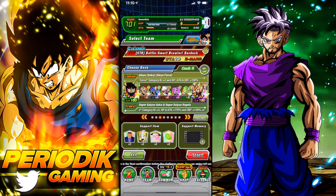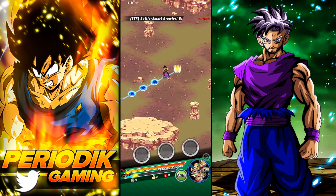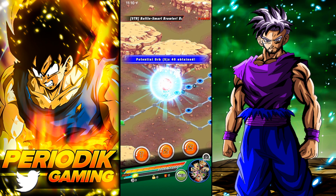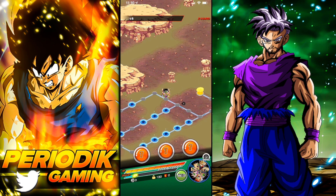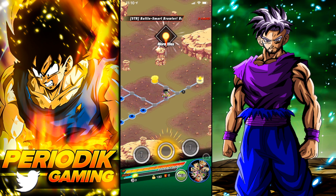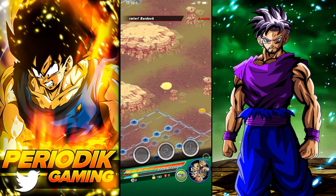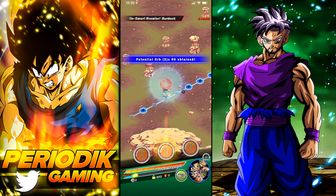Go into any one of these characters' events. For example, I'm going to jump into this event and bring LR Team Bardock — it doesn't matter who your friend unit is. We're going to fly through this because we don't care about the hidden potential right now. If you haven't done the grind for these characters, you will want to grab all the orbs you can — small on the left, medium in the middle, large on the right. Take a left before the finish to collect hidden potential orbs.